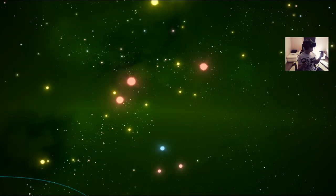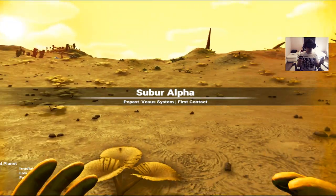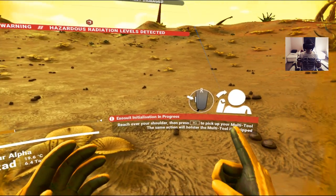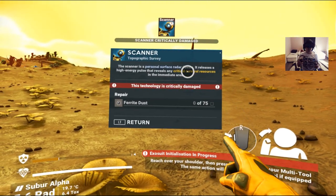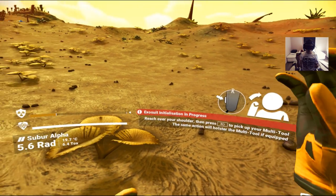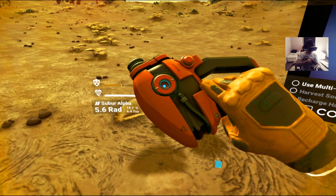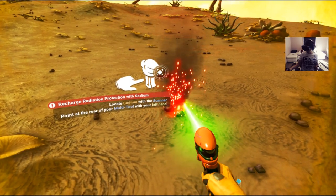Even the loading screen is so cool. We're already here on whatever Suburn Alpha. I know what I need to do — the scanner, a personal surface radar device. I need ferrite dust. There's a cool trick here: you can just grab your multitool like this. Oh my god, this never gets old. This is so amazing.